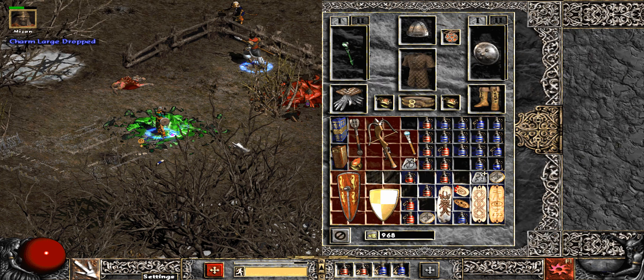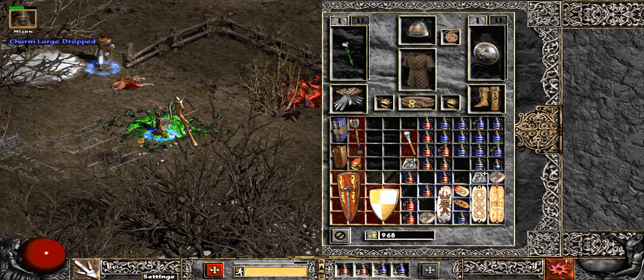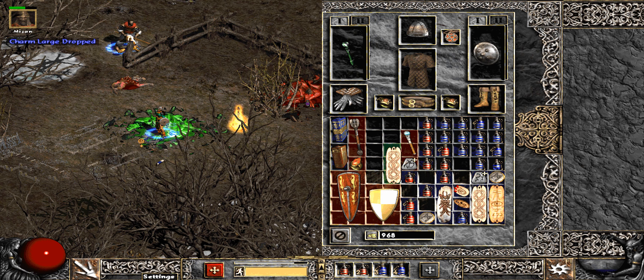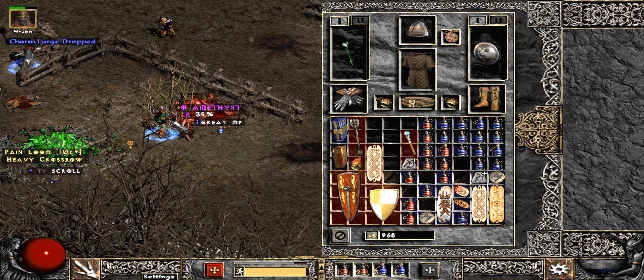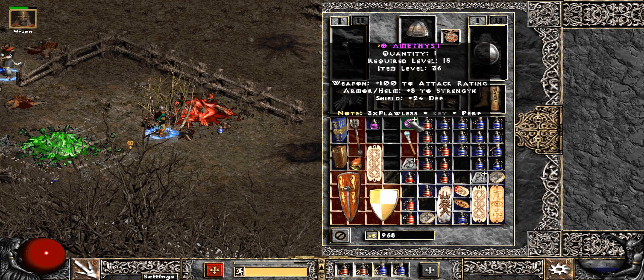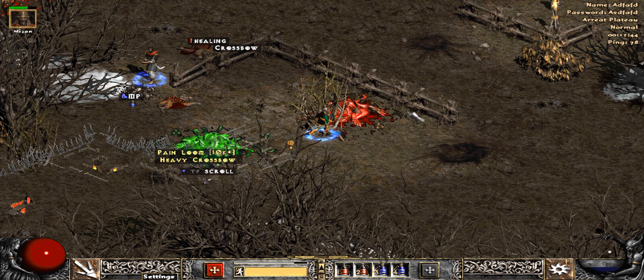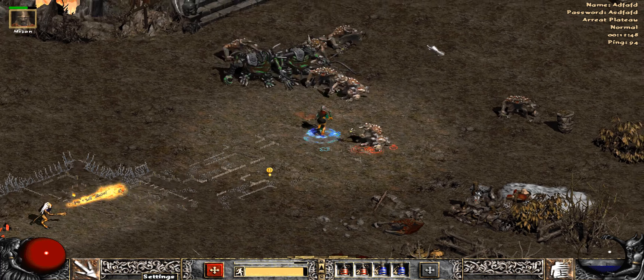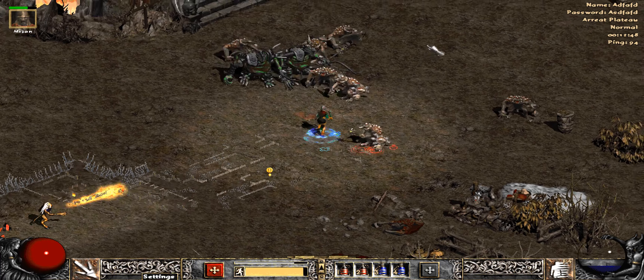I am overburdened. There's nothing for me — amethyst. Gotta get used to the color change. There's a loot mod in Project Diablo which highlights items and changes their color and all kinds of stuff, and I'm not really used to it yet.